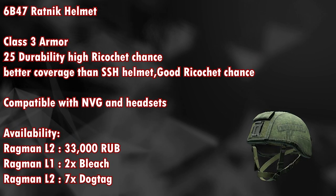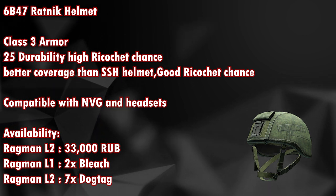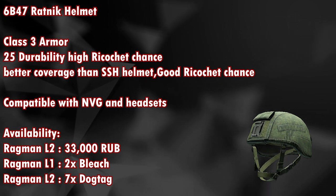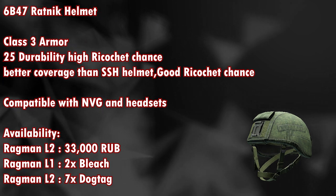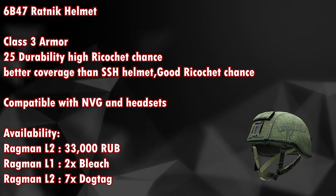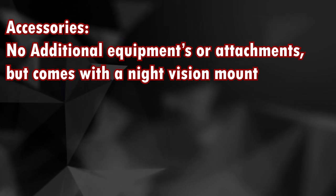Next is the 6B47 Ratnik helmet, a class 3 armor with 25 durability and a high ricochet chance. It has better coverage than the SSH helmet and is compatible with NVGs and headsets. It is available from Ragman level 2 for around 33,000 rubles, or from Ragman level 1 for 2 bleach and Ragman level 2 for around 7 dog tags. There are no equipment attachments, but you can attach a night vision mount onto it.